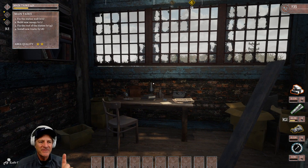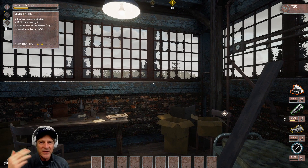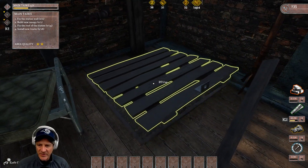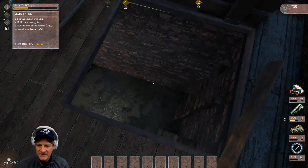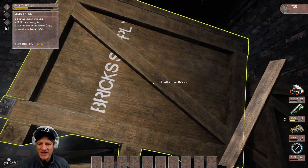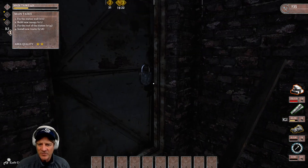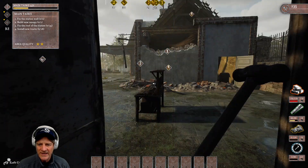On the top left we can see area quality is two stars out of five — we're making progress through the episode. In the top right we have 235 achievement tokens, which we can use to upgrade our skills as we go forward. We've got our way in here — we can open up this gate, go down the stairs. We find tons of bricks down here, which will be helpful because we have to fix the wall. We also break a lock open to get a door open, which will save us going up and down the whole time.